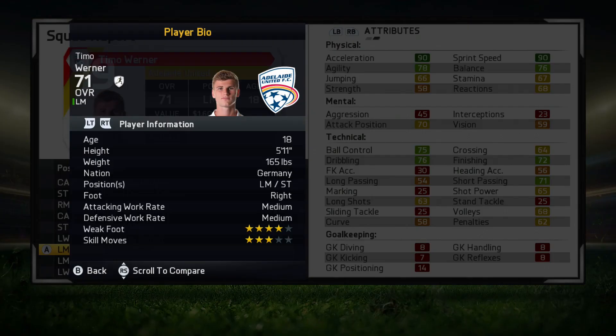As you can see, he is 5'11", 165 pounds, from Germany. He's able to play left mid as well as striker, right footed, medium/medium work rates, 4 star weak foot and 3 star skill moves. Very nice stuff right there.